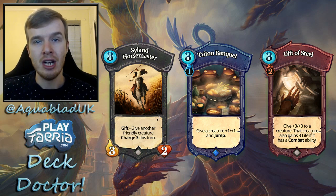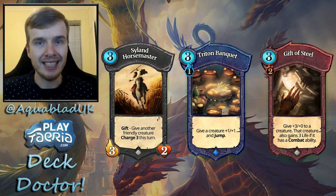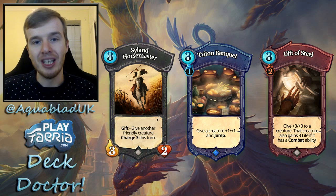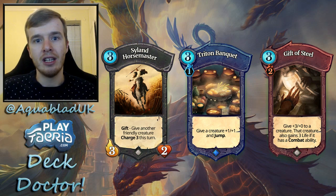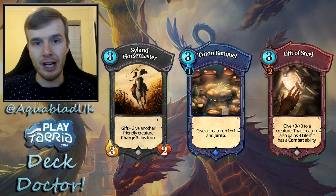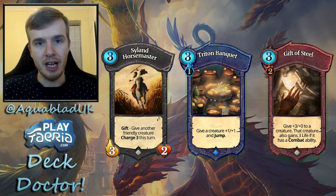Triton's Banquet gives your creatures Jump plus +1/+1, which allows cards like Cypher to do devastating damage. Combined with Gift of Steel — which gives plus three attack and plus three life to a creature — and that creature also gains a combat ability. The next three creatures all have combat abilities and can be buffed significantly; Underground Brigands can become devastating five-sixes. Gift of Steel is a key card to keep your creatures alive while putting pressure on your opponent.